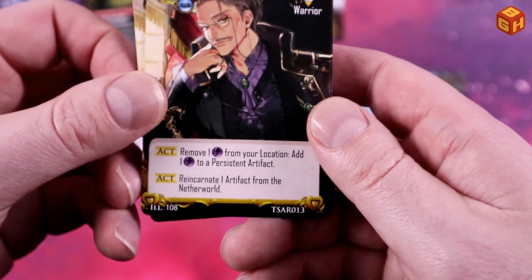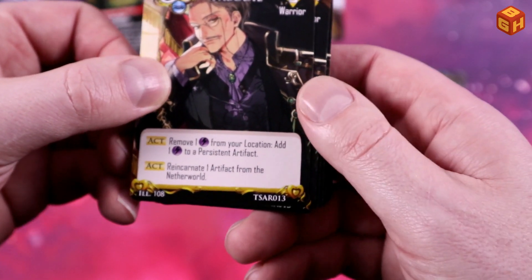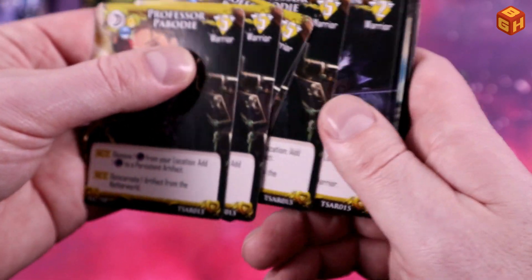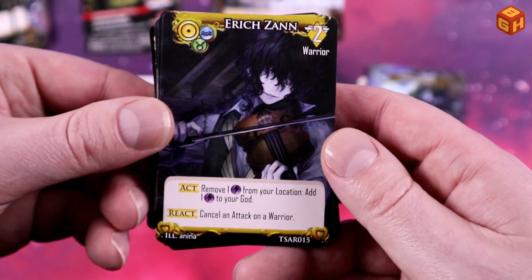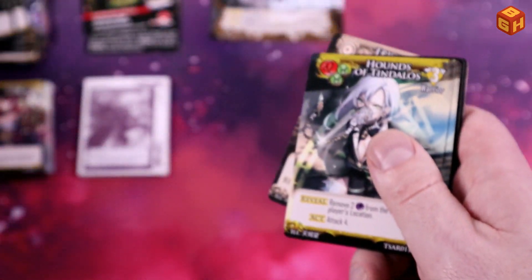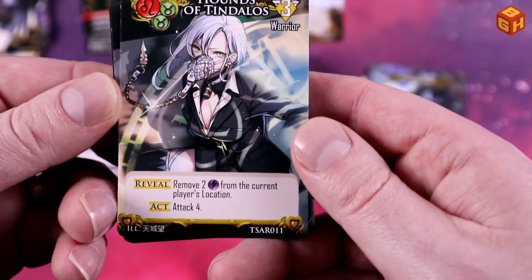Professor Peabody - I hope I pronounced that correctly - has some interesting actions. Then we have Eric Zann, and the Hounds of Tindalos with a muzzle - pretty slippery cards.